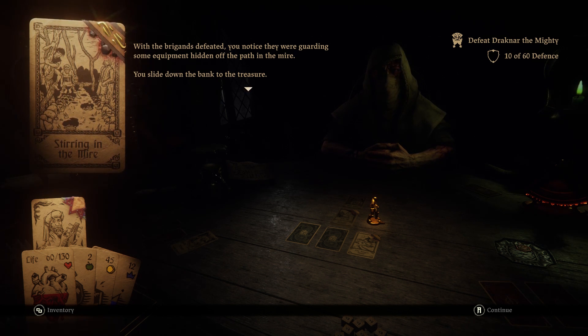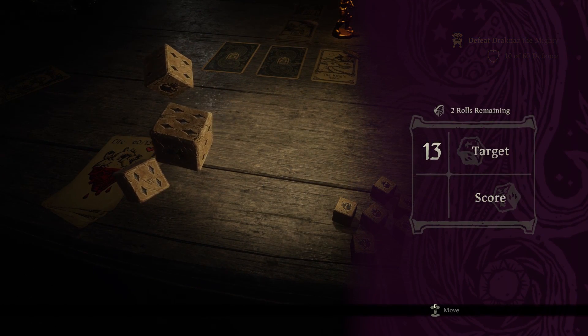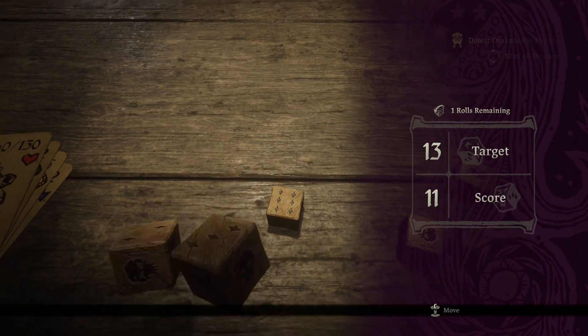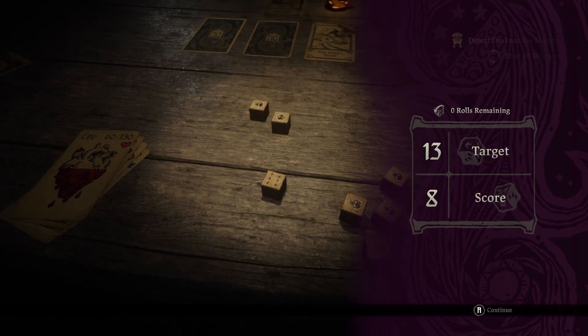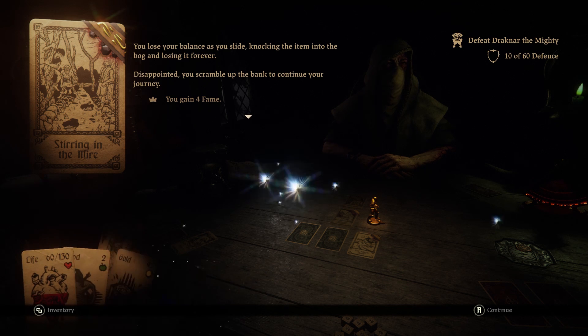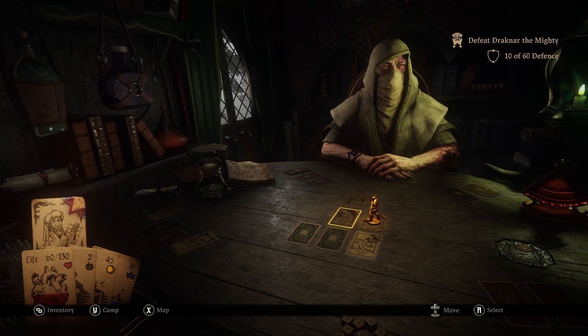With the brigands defeated, you notice they were guarding some equipment hidden off the path in the mire. 13 - come on, 13. That is nowhere near 13. That is even further away. I get a thing at least - it's not terrible I suppose. All right, what are we going to find down here?